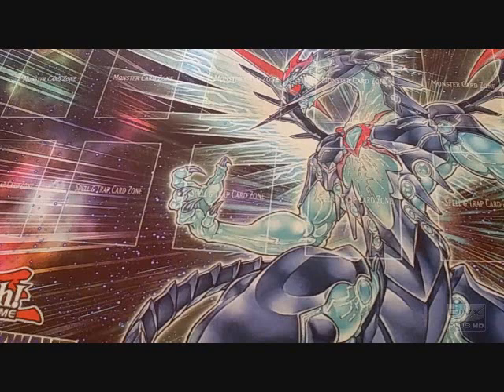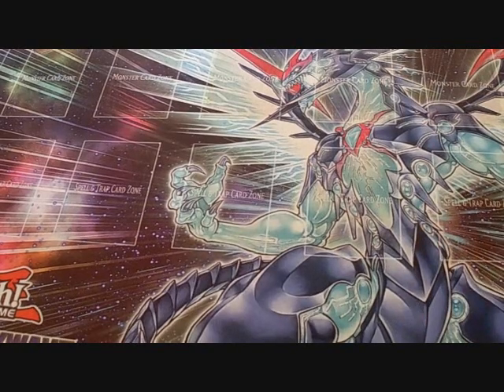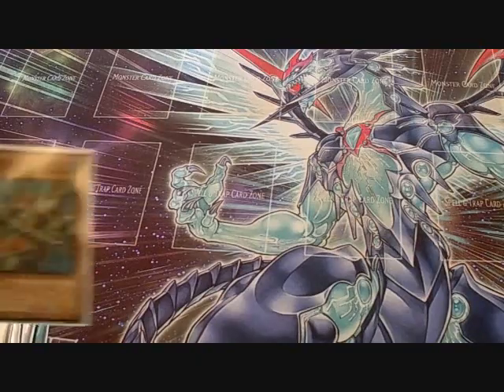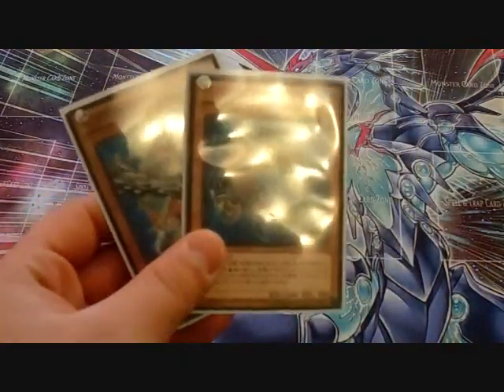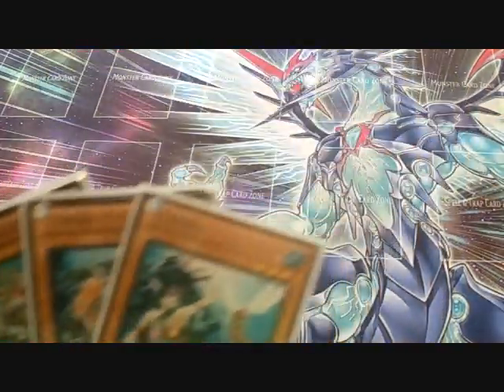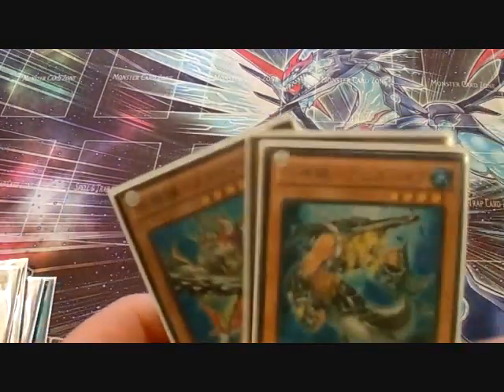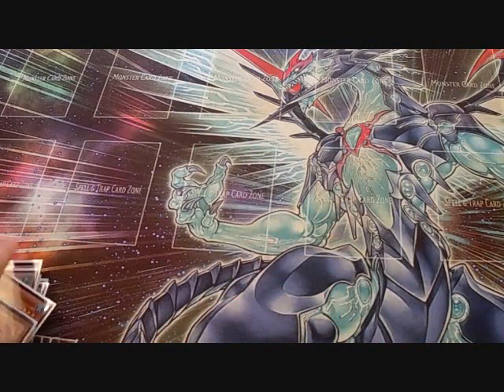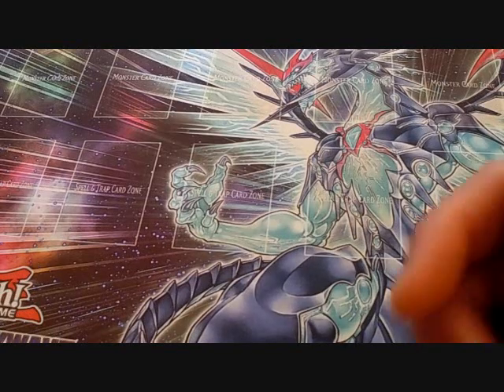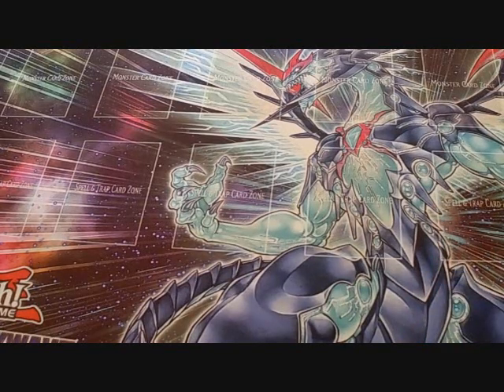I hope you guys enjoyed this deck profile and combo video. If I missed any combos, leave them in the comments below. I can't wait till Abyss Rising comes out to get all the Mermail support — Abyss Megalo, Abyss Pike, Abyss Slide, Mermail Abyss Surge, and Moulin Glance the Elemental Lord. Most combos rely on the Atlanteans and depend on your opening hand. Please click an ad, subscribe to my channel, give this video a thumbs up — Team SamRx1, Sam signing out, peace.